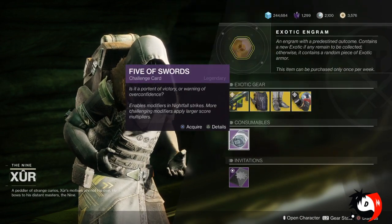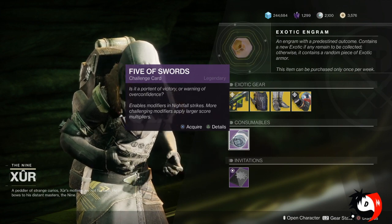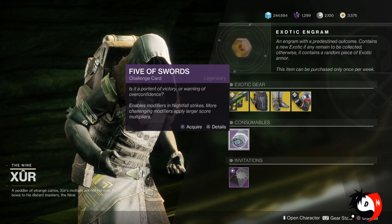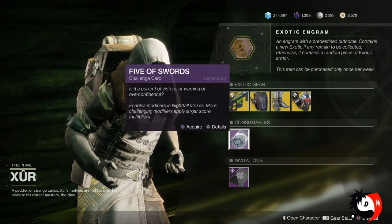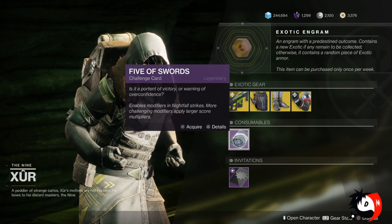He's also brought in the Five of Swords. These are basically modifiers for your Nightfall. You can add additional modifiers to increase the amount of points you can get in the Nightfall, so if you haven't tried that out, you can test it out. Keep in mind though — the more modifiers you add, the more difficult it will become.